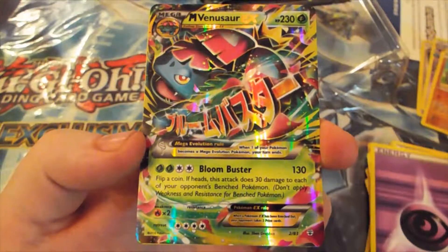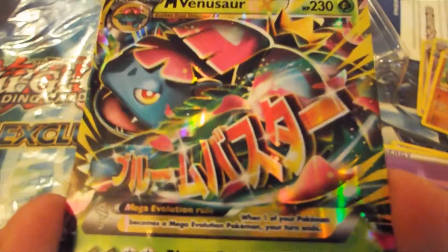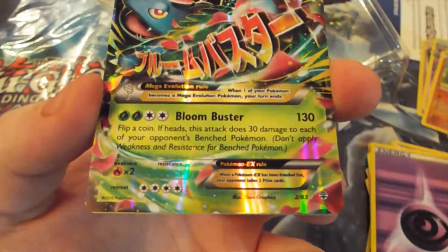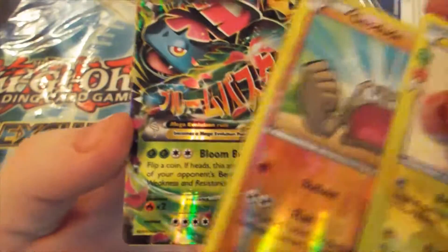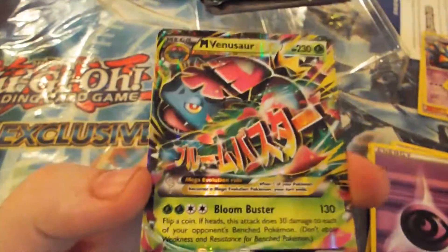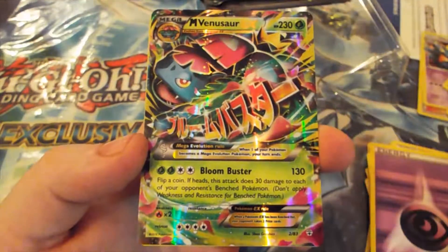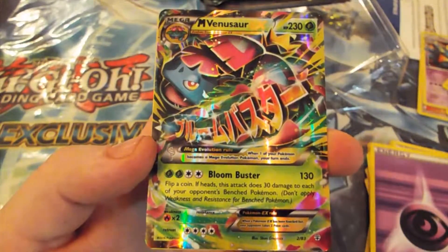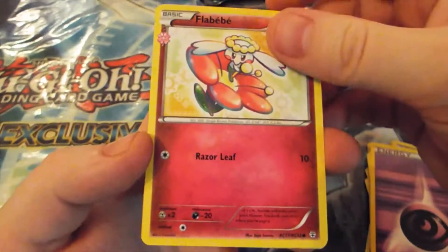Three holos in one pack — what the hell?! So we've got a Mega Venusaur — this is incredible. I don't really know what to say. So we've got the Reverse Holo, the Holo Dedenne, and a Mega Venusaur. Well this just... this just buys the box on its own. Wow. Unreal. It's speechless. I don't even care about the rest of these cards.